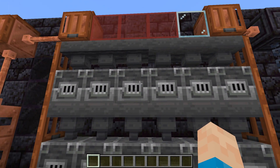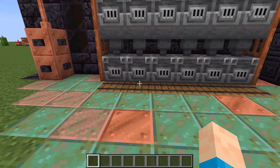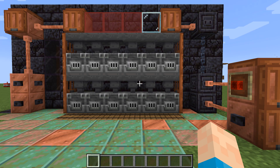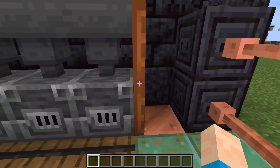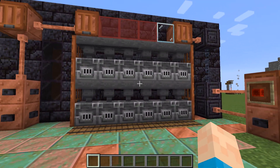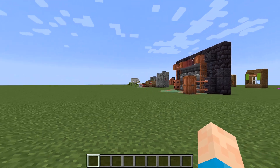We've got lava behind tinted glass to look like oil running the whole circuit in the back, which would flow into the barrels if it was all properly hooked up. We've also got copper blocks and weathered copper blocks for the floor to make it look worn down like an everyday factory. With the new update we can create a lot of new industrial builds, so that'll be interesting to see when it comes out.